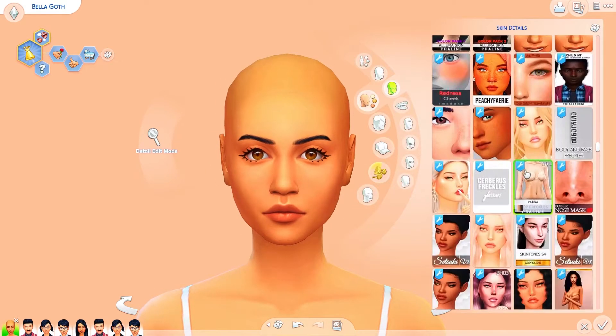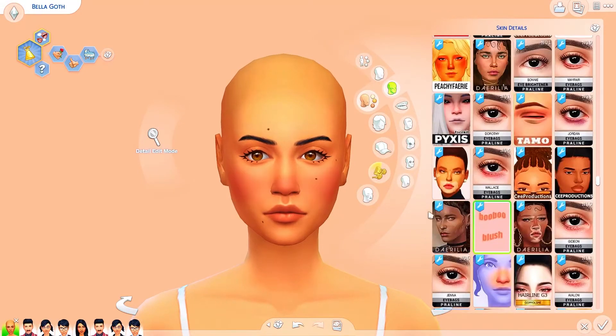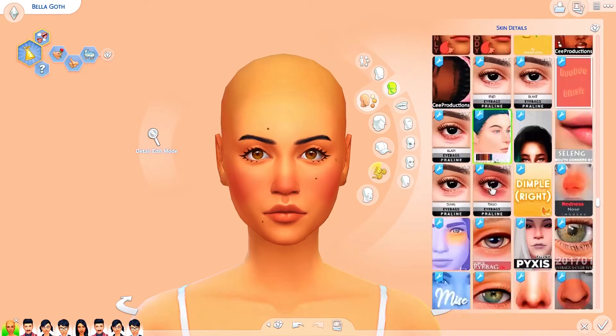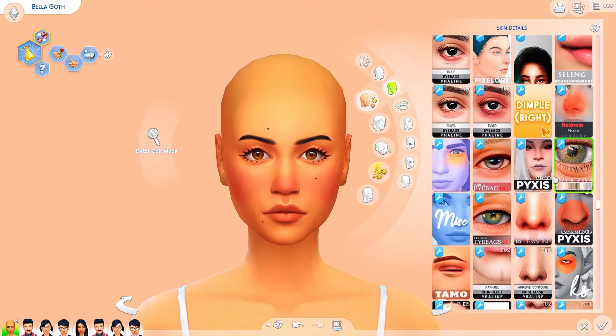I do this just to showcase what custom content can really do, because I've noticed that EA townies can look kind of weird, but once you put custom content on them they immediately look so much better. I just want to showcase that these aren't ugly townies — they just need custom content, as we all do honestly. We're starting off with Bella Goth. I had so much fun doing her makeover — I actually used Maxis Match eyelashes for her, which is unusual for me.